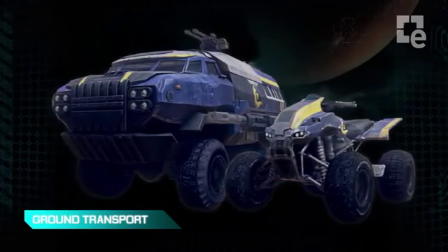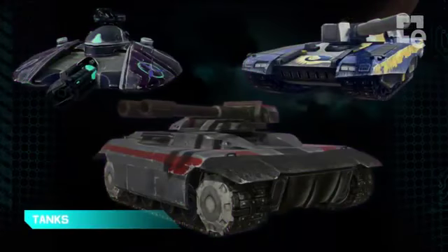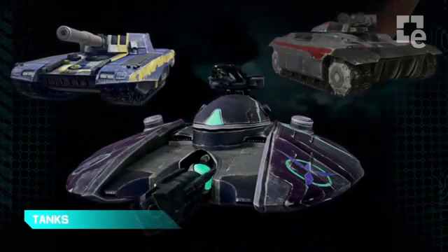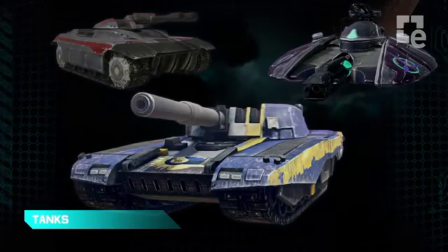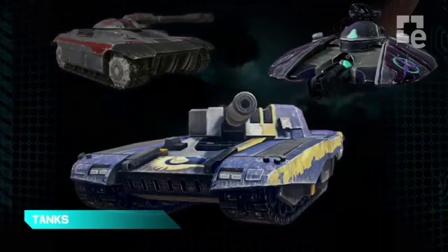The Sunderer holds an entire squad and is designed to get your troops to the front line safely. Each empire will have its own specific tank unique to that empire — these are the main battle tanks, and you can see all three of them here. The main thing to note is their unique appearance and unique characteristics. They're all tweaked differently — fire a little faster, move a little slower, have a little more armor.